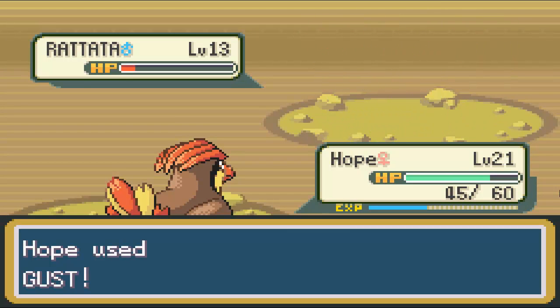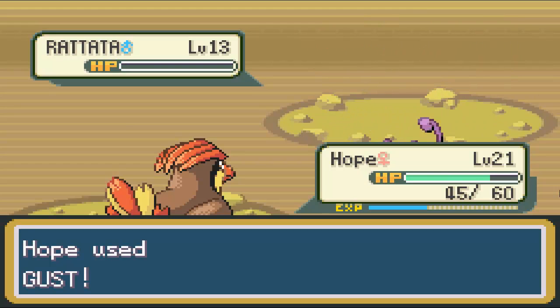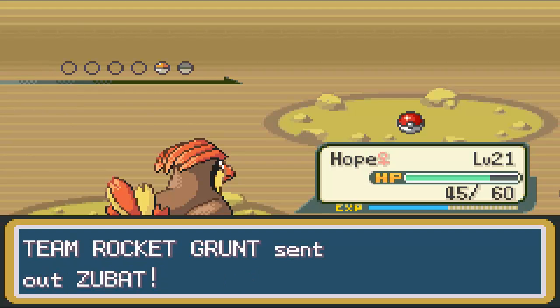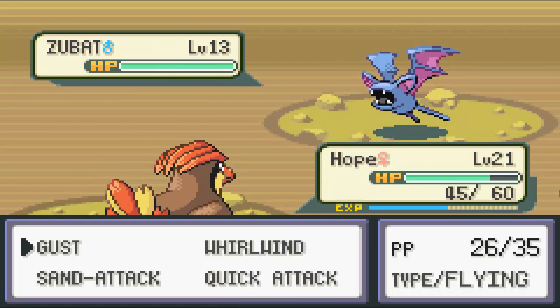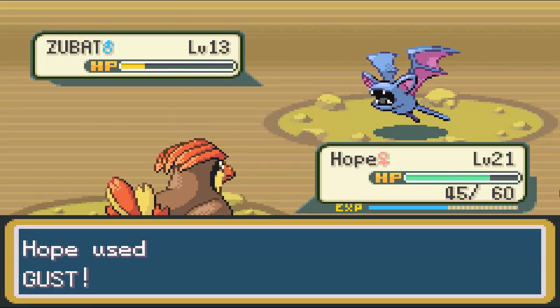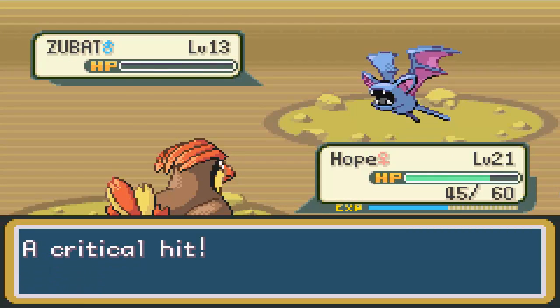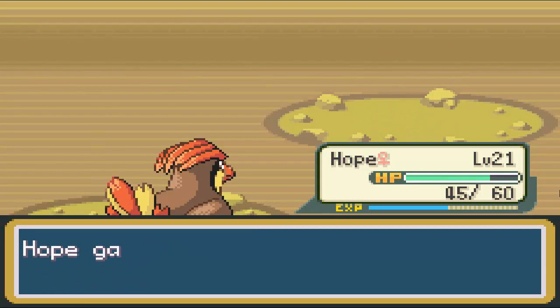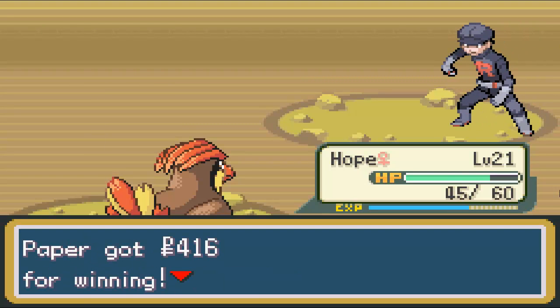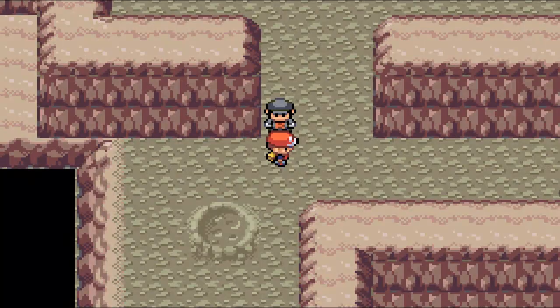They tended to use only Rattata and Zubat. I think Sandshrew is a recent addition in this version. Rattata and Zubat are pretty weak, which is kind of sad because I always used to like Sandshrew. I remember when I first started playing Pokemon I had the Red version, so I didn't have access to Sandshrew. I could see other trainers using it, but I couldn't catch one myself — I had to wait until one of my friends picked up the Blue version.